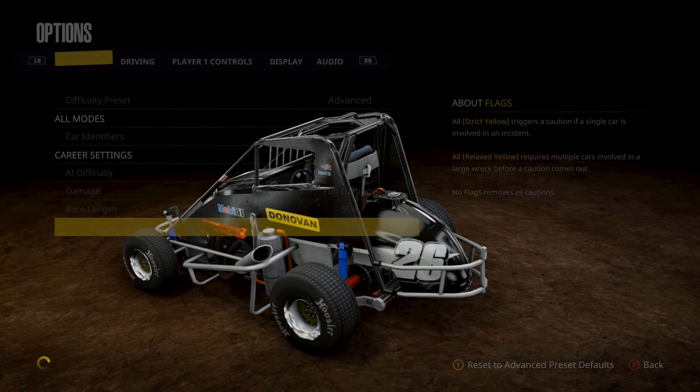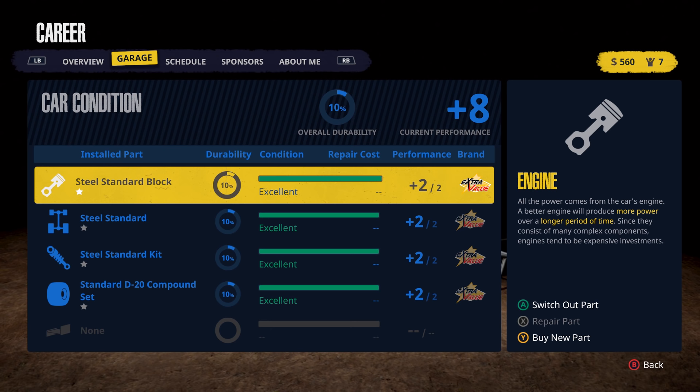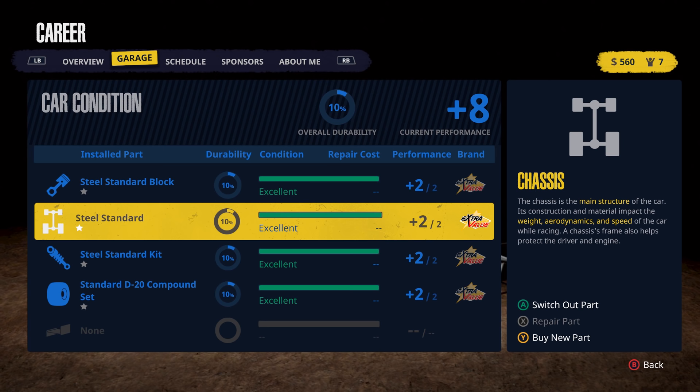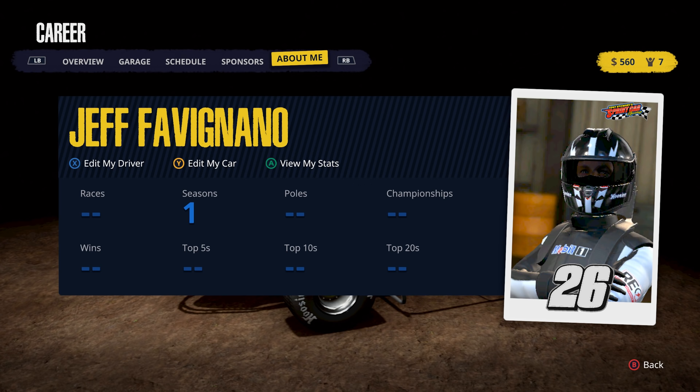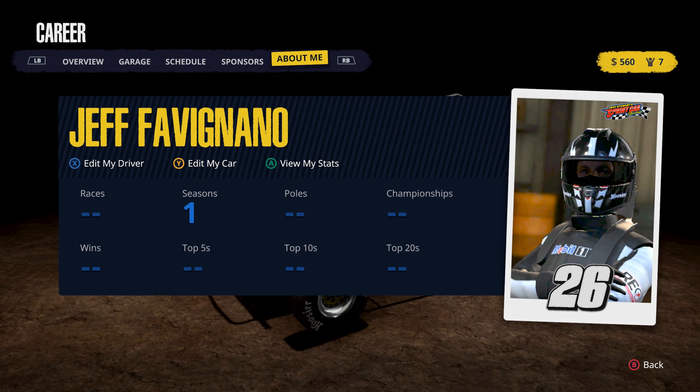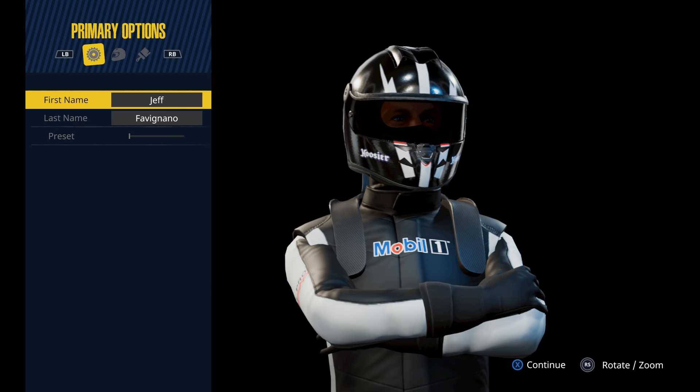We have the garage here showing our car condition, the installed parts, and you can go through as you see fit. We also have the schedule, sponsors, and the about me — there I am, I got my picture taken, I'm in the 26 car. We can edit our driver and edit our car.